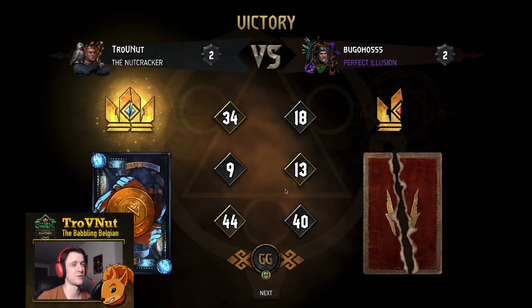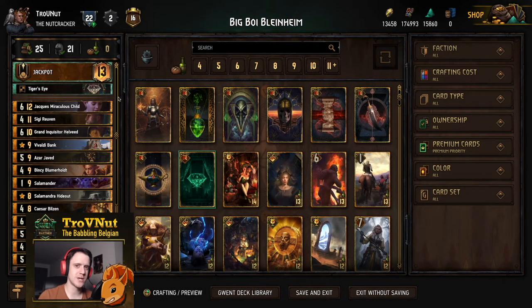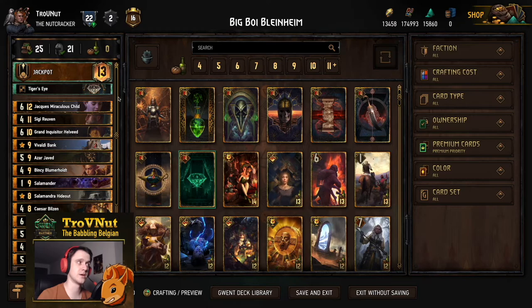That final boost just gave us enough points to get over the line — nicely done by my opponent, but you can't really defend more than what they just did. That adequately showcases the power of the Big Boy Blindheim deck. Your big combos are using big profit cards like Sigi Ruven, Grand Inquisitor Helveed, and Caesar to get a lot of points on the board, filling up one single row which becomes important for when you use your Salamander combo — playing Roland, then the Salamander, poisoning every single card on the board and boosting Roland to immense height.